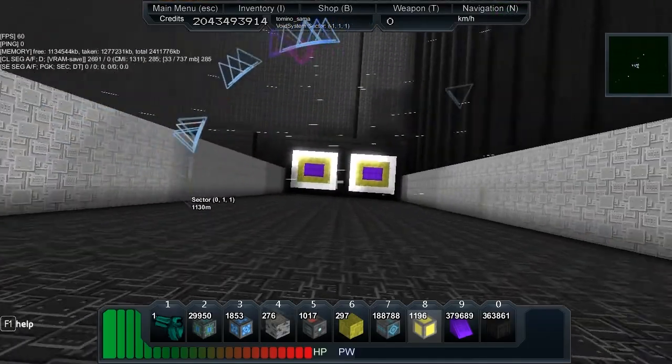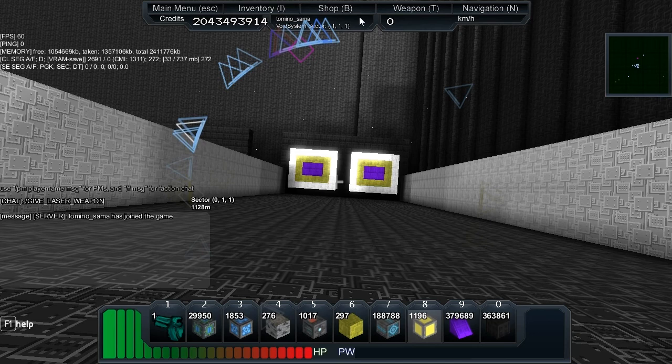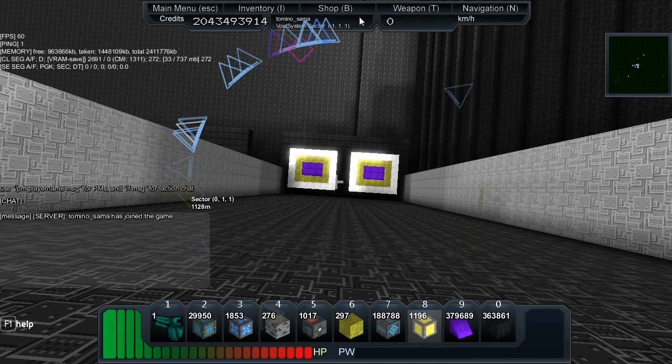The way that you get this weapon is you type Enter and then slash and you type give_laser_weapon space your name. So: slash give_laser_weapon space your name. I just put it in caps — there's no need to put it in caps, it probably only works in that case to be fair.